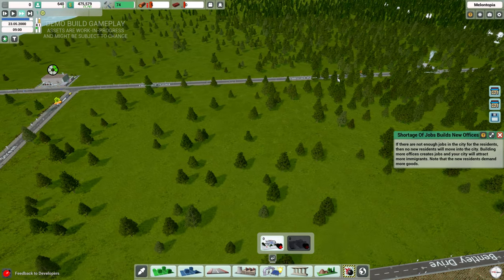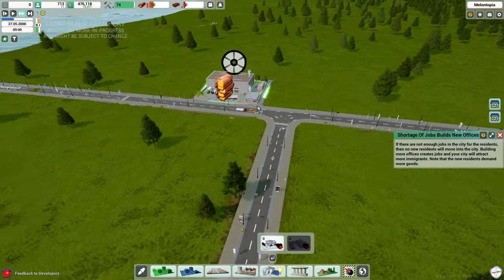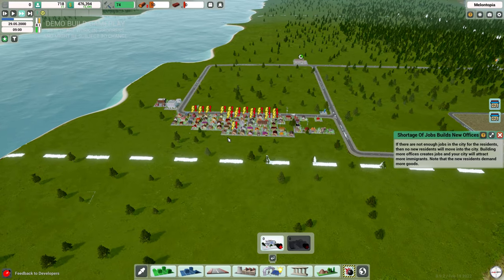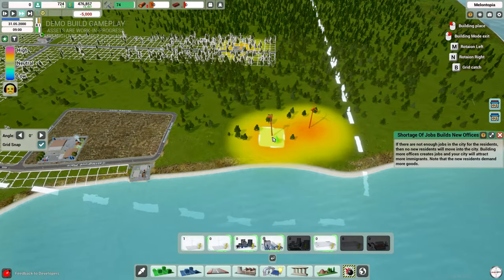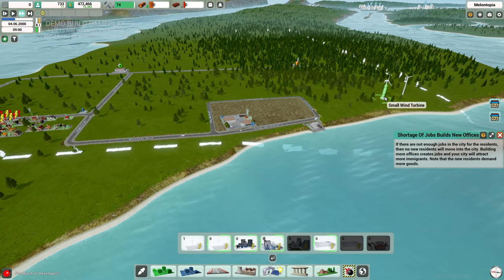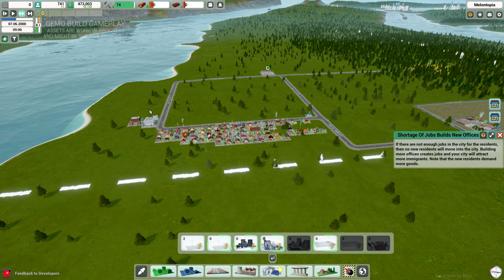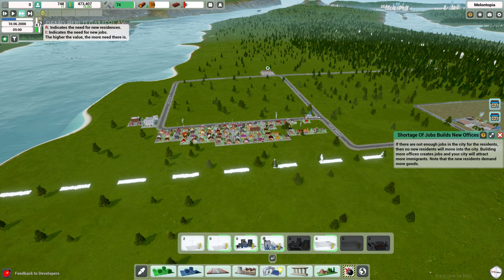We're waiting on a log delivery — a truck is already there waiting. Traffic is picking up. I don't think there's traffic management or road diversion tools yet. We're also running low on power, so let's place a small power station for now. The large one requires coal and we don't have coal nodes yet. After placing it, our power issue is fixed. The residential indicator shows need for new residences and the orange bar shows we urgently need new jobs.